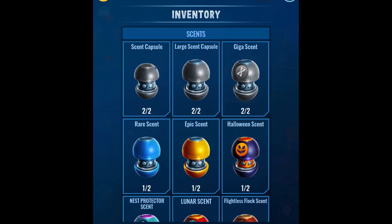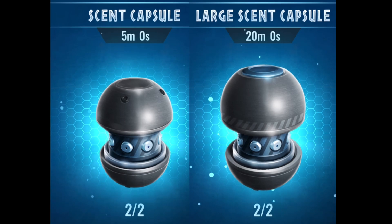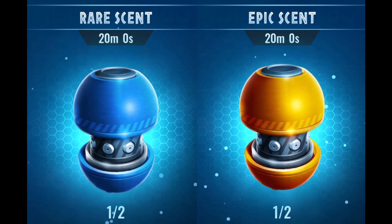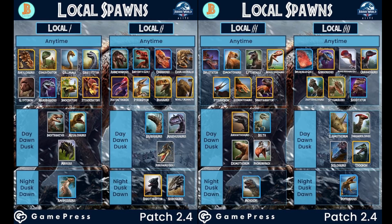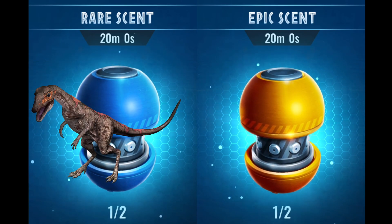First off, I think it's scents. We've got lots of options: the five-minute scent capsule, the 20-minute large scent capsule, giga scents, and rare and epic scents. Obviously it's a bit of a risk with the large scent capsule and the giga scents — we don't know the spawning details for these creatures yet, so it's going to be a risk-and-reward basis. For rare scents we're looking at Compsognathus Gen 2.